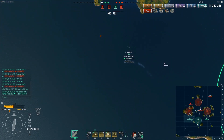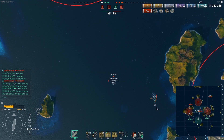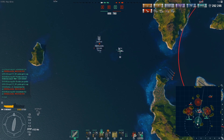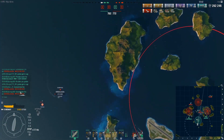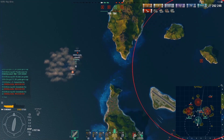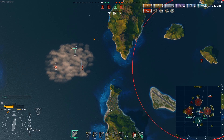D-Mags has been going for 15 minutes and is sitting on 262,000 damage. The Midway is probably almost out of planes — we're looking at 51 planes shot down. With the enemy carrier presumably also low on planes, D-Mags is spawning empty dive bomber squadrons for spotting. This is essential — this is what carriers are supposed to do. They use remaining bombers to scout around and spot for the team.